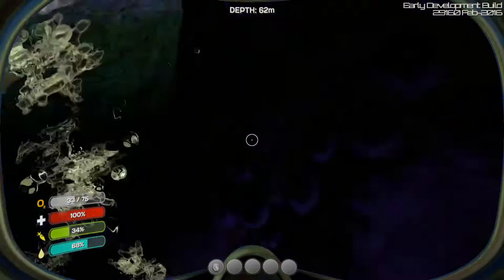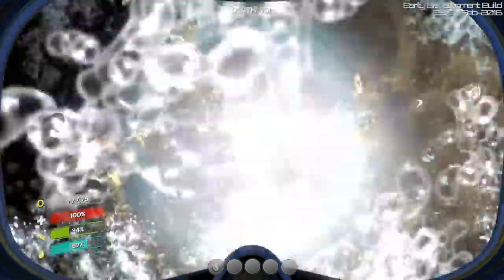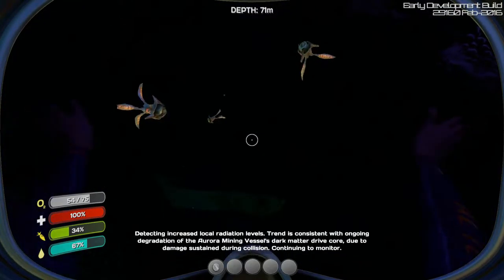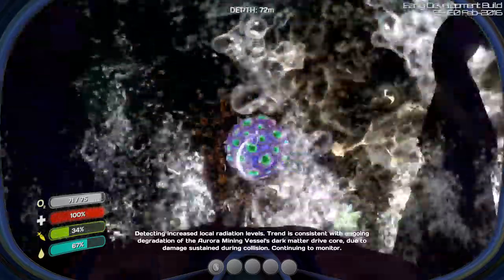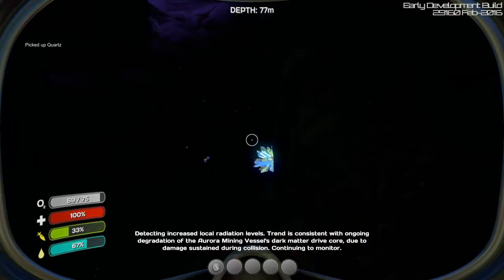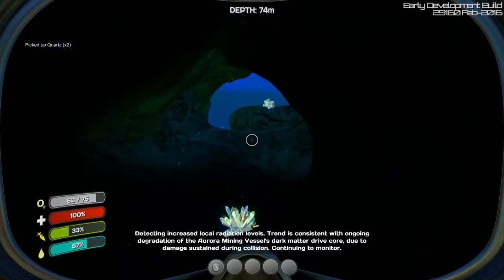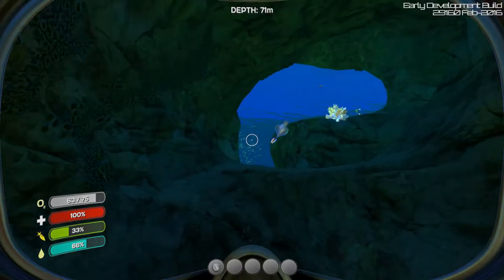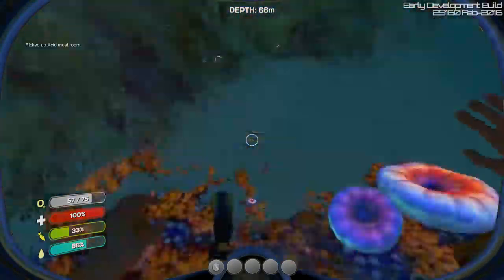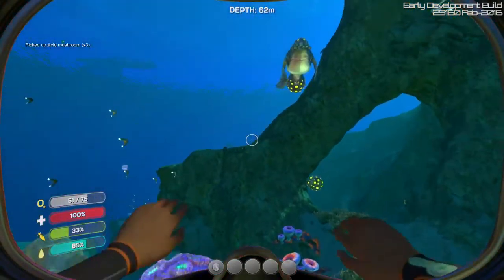Let's grab some oxygen. But we do have an oxygen tank, so we should be able to hold a lot more. Those guys are creepy. I don't want to go in here, though. Detecting increased local radiation levels. Trend is consistent. Grab some quartz. The Aurora's dark matter drive core is damaged due to damage sustained during collision. We'll get out of here, because those guys look like bastards. Grab some more acidic mushrooms for our batteries. Such a pretty game.